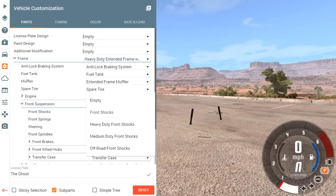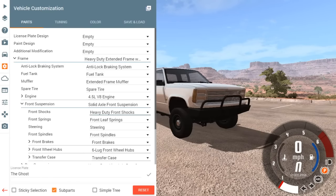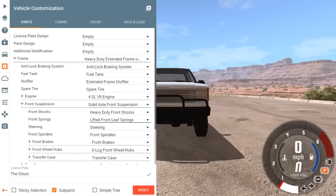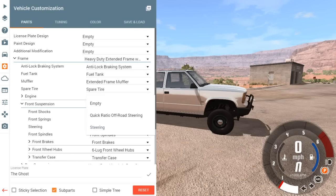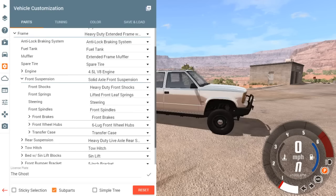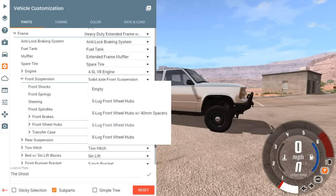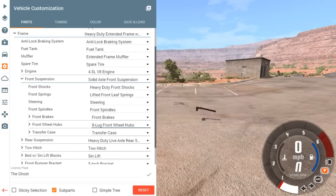With the solid axle we won't have a lot of body roll either. The front shocks we want heavy duty - that lifts it up a little bit. Front leaf springs, heavy duty off-road. This one actually lifts it up so we're going to do the lifted leafs in the front. For the quick off-road steering, I don't want that because we're pulling stuff. For the front wheel hubs, I'm thinking dually just because I like how duallys look.